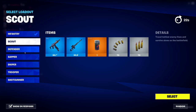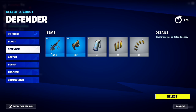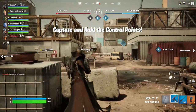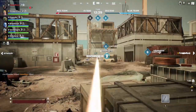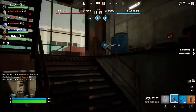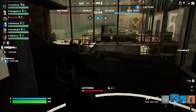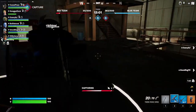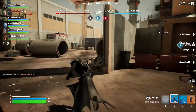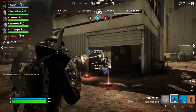We've got seven different loadouts here: infantry, scout, defender, sapper, sniper, trooper, shotgunner. I'm going to go with the scout, let's see how this is. Now I'm using my skin. I'm down. I'm going to try to capture and see here. It's a little confusing because in Call of Duty your team is always blue and the enemy team is always red, but in Fortnite it does its own style — you've got red and blue team and you've got to capture for your respective team.